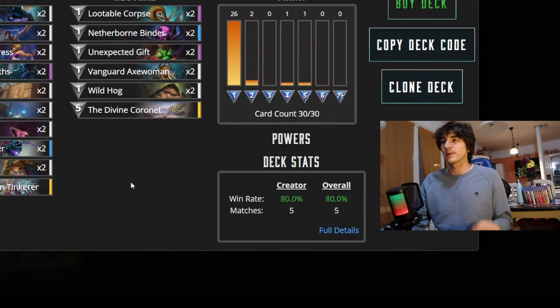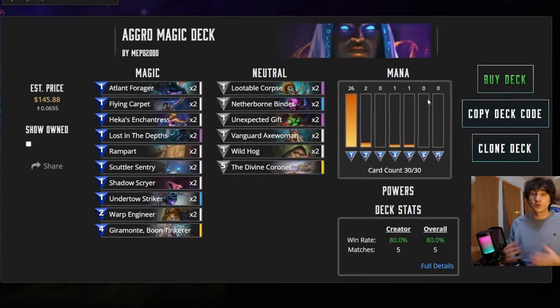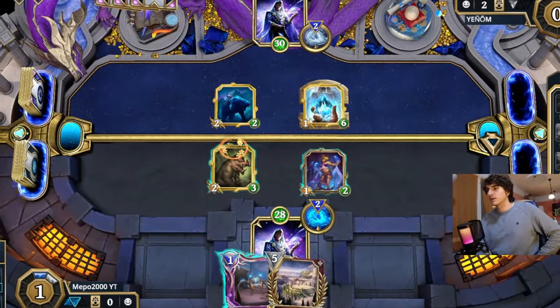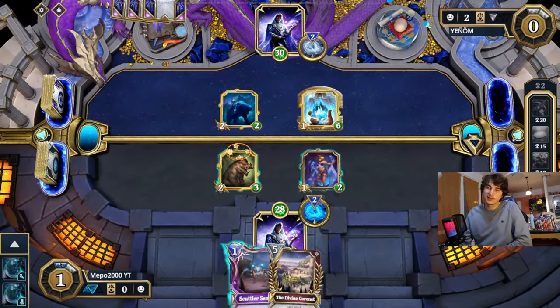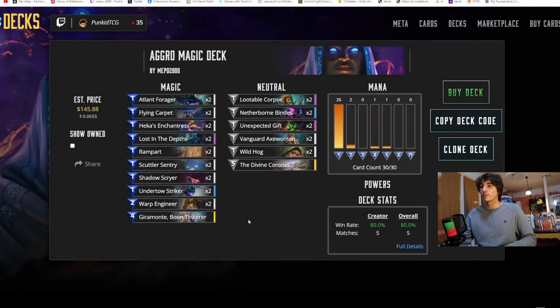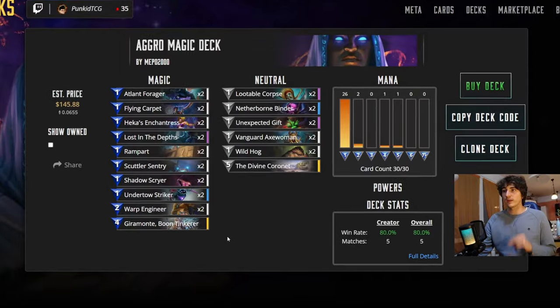Here's how the deck essentially gets played. 26 cards are 1 mana — almost the entire deck is 1 mana — because thanks to Lost in the Depths, you will essentially delete all your deck and just be left with the 4 combo cards. Those 4 combo cards are 2 Warp Engineers, 1 Divine Coronet, and 1 Giramonte.